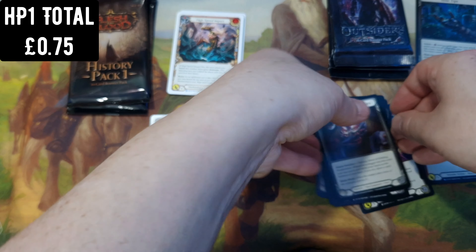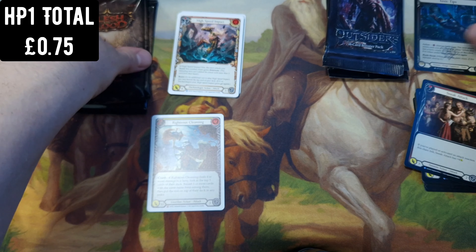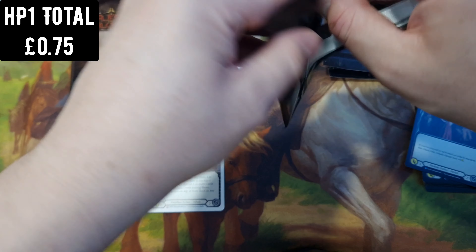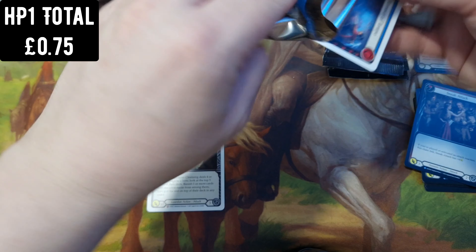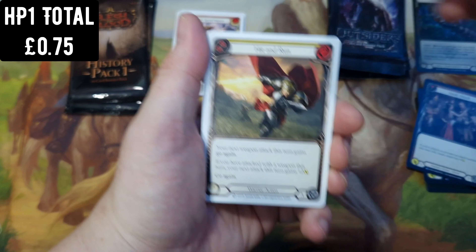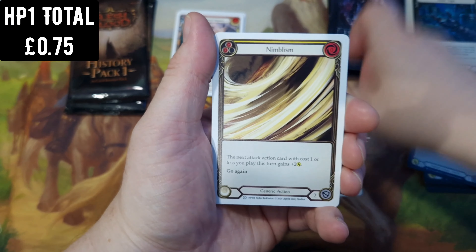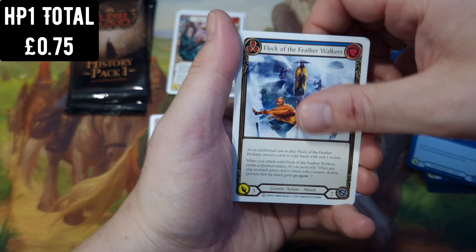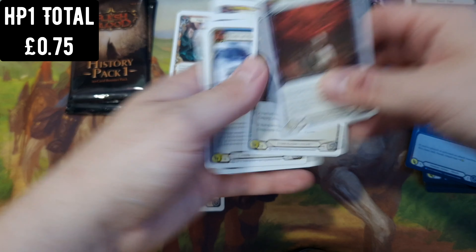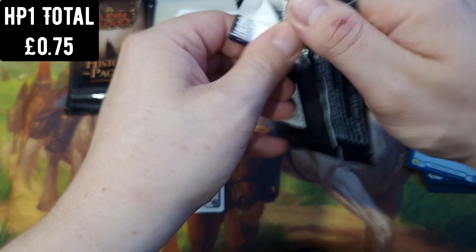Put the rares there — I don't think any of the rares in this set are worth anything. I like any of the equipment foils, they're just nice, but not worth anything in this set anyway. In the earlier sets some of them are a couple of quid, but not in this set. So I guess History Pack 1 is winning so far.